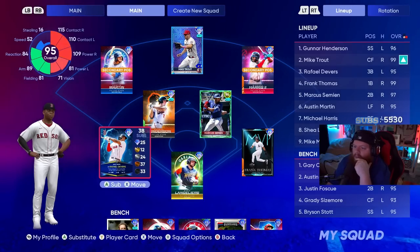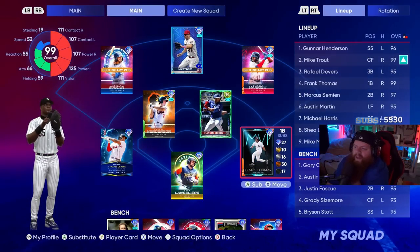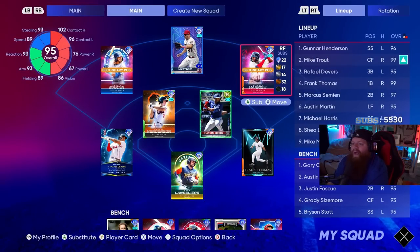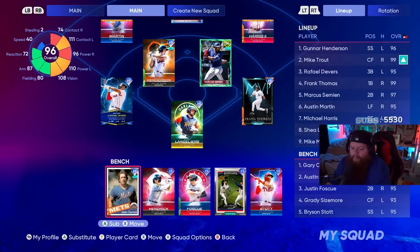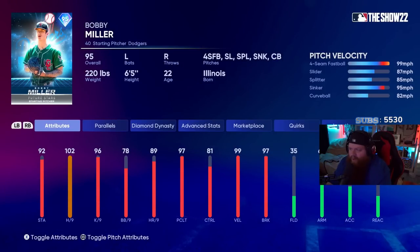Frank Thomas was a new addition - I've used him in BR a lot. He's gonna be good in cleanup. Marcus Semien is a supercharged lad. Austin Martin looks pretty dope. Michael Harris in right simply because of the arm. Shay is getting another start - I've been taking bad swings, hitting .214, not the card's fault. On the bench: Austin Hendrick, Justin Foscue, Gary Carter, Grady Sizemore, and Bryson Stott. Pitching - going with Bobby Miller again, 102 velocity, hit per nine looks great. His control is mid-80s to 70s, we'll see.